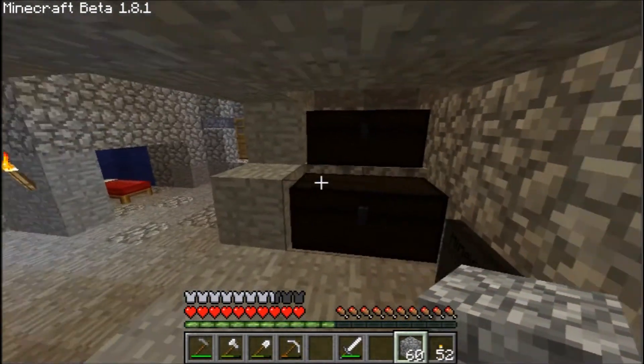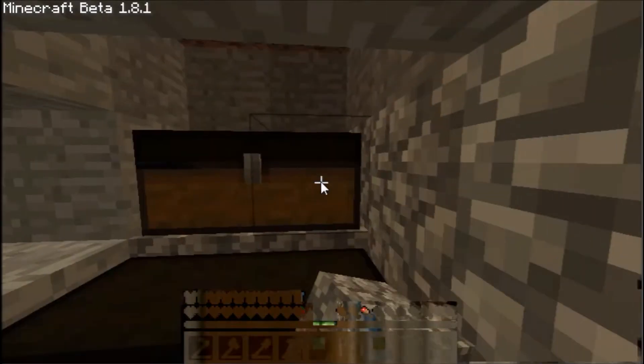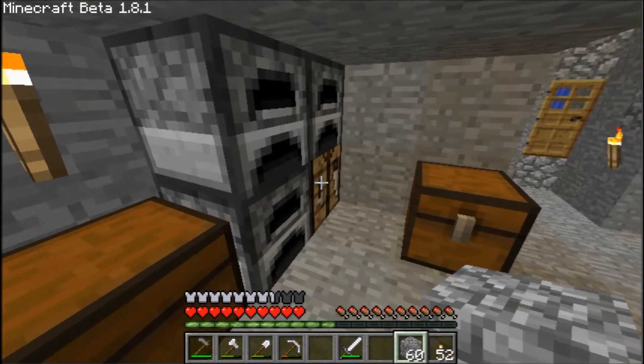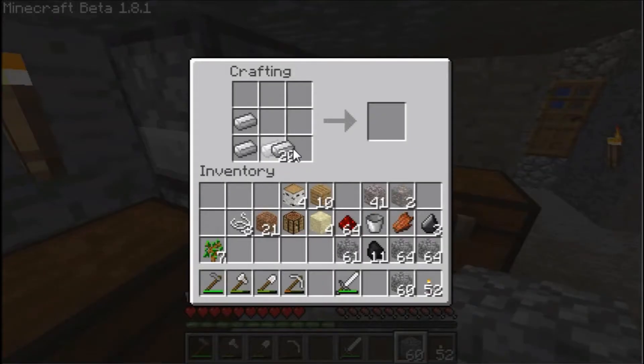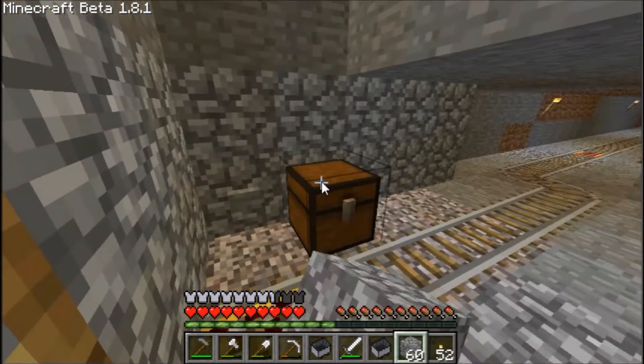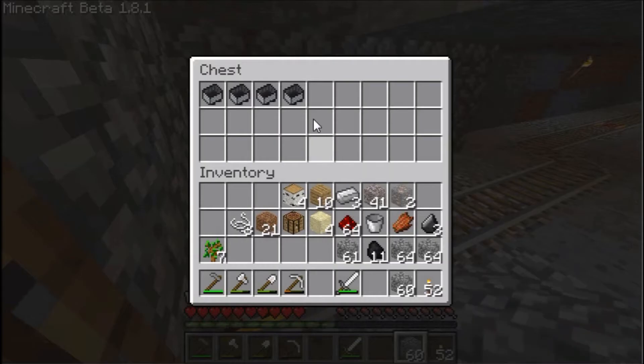Lee, have you got any minecarts? Have you made any? No. That's not good — have you got any iron? Someone left our house completely open. I thought I saw the minecart just fall through the floor. Who just broke a hole in the roof? Leave it there — then they can get out. Yeah, there we go.